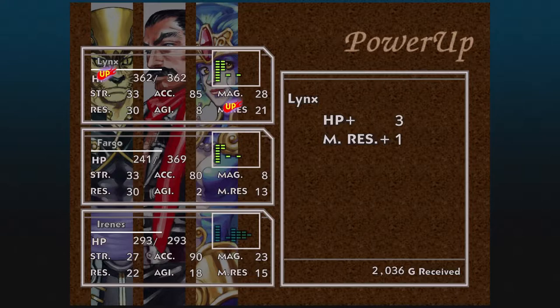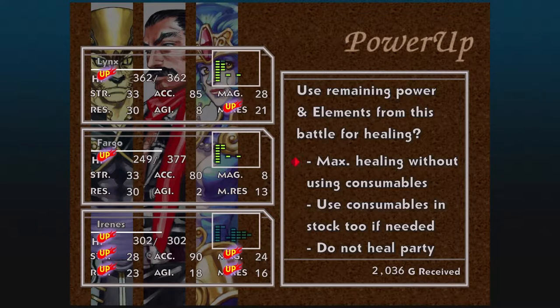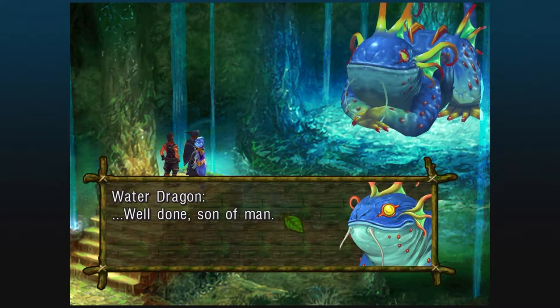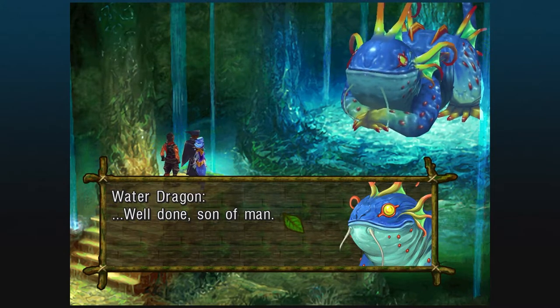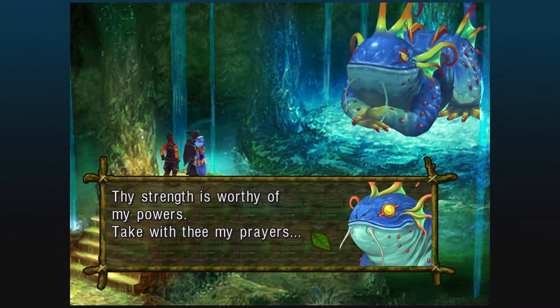Another terrible level up for Lynx, just as atrocious for Fargo. But Irene's gets a good one - one out of three, it is what it is. We will heal up with consumables. I will get the blue whale as a spoil - another summon. Chances are I won't be using any more summons except one or two. There's Frog Prince and one other that we are definitely using.